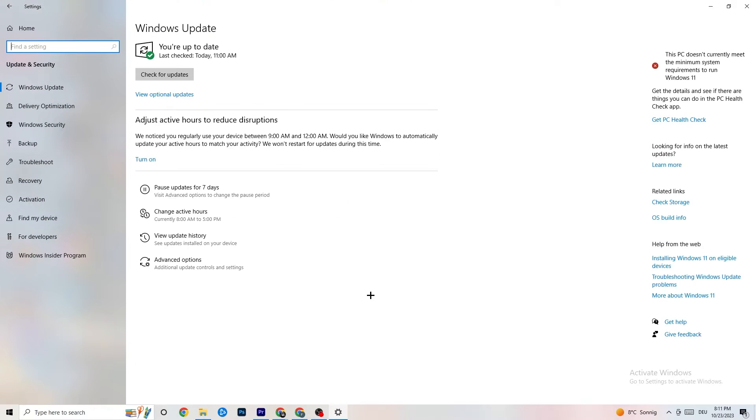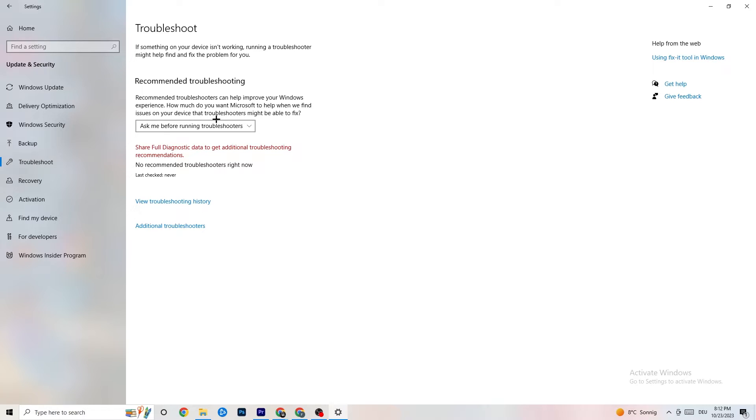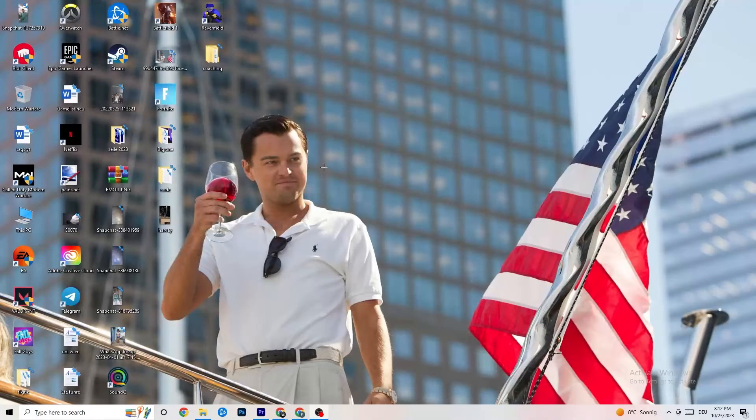Go back to main Settings and click Update & Security. Check for Windows updates and make sure you're on the latest version — this will improve your system's performance and help with any issues. Also go to Troubleshoot and let Windows search for problems automatically. Finally, open your GPU driver application and update your graphics card drivers to the latest version, since older drivers can cause games to not work properly.